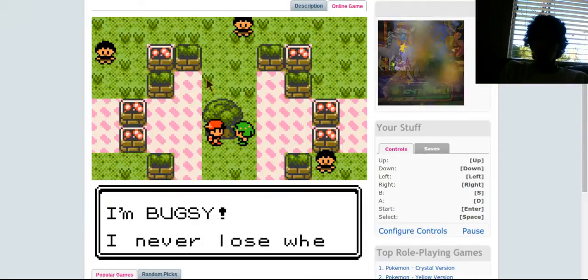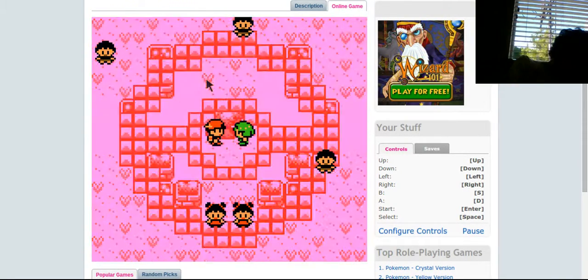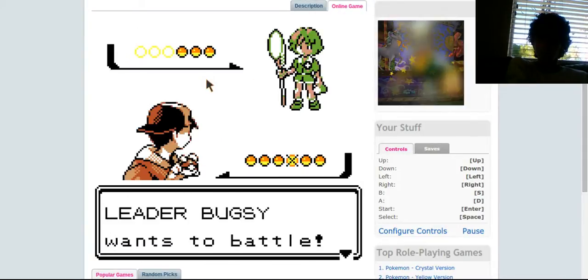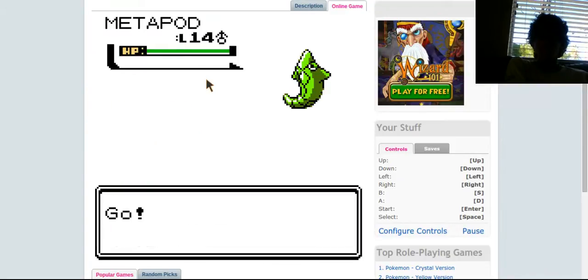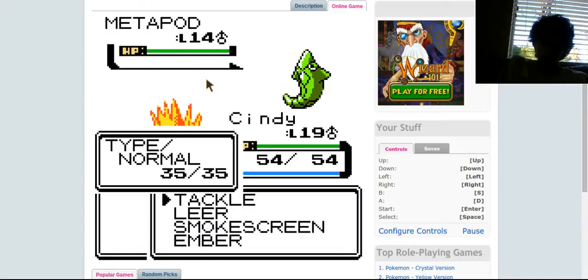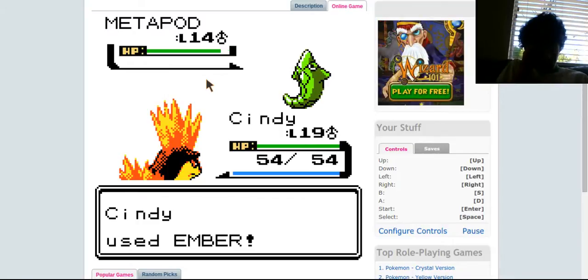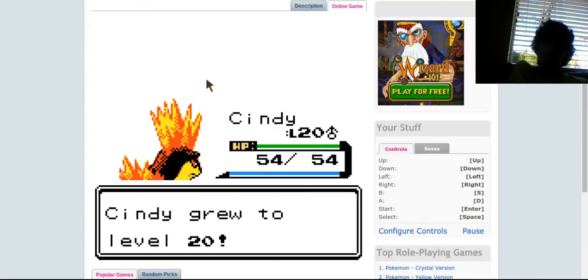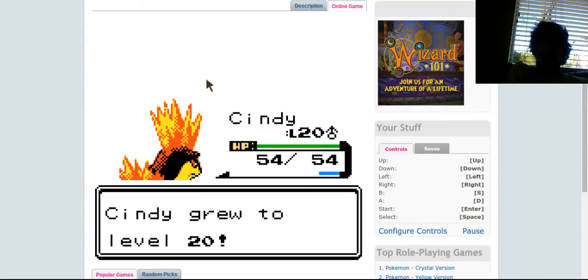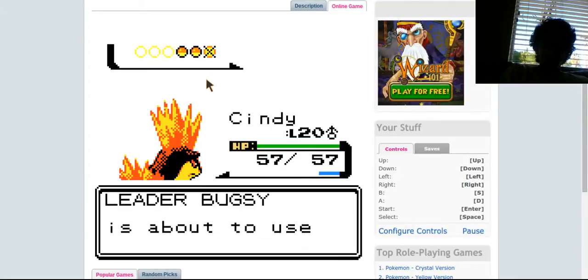Let's just battle Bugsy right now. The other trainer probably just has a bunch of level 12 bug Pokemon or somewhere around there. This shouldn't be too difficult. And here's Bugsy. Metapod, level 14. I think Metapod learns Tackle at level 12, somewhere around there. Anyways, I'm gonna be at level 20 now. Hold on a second, gotta do something real quick. Leader Bugsy's about to send out his Pokemon.